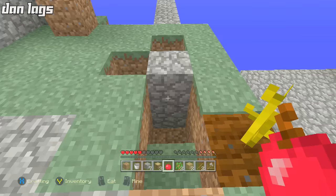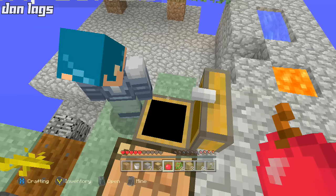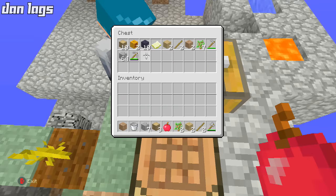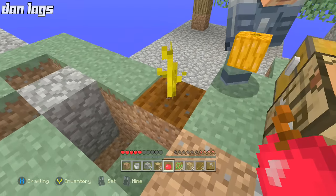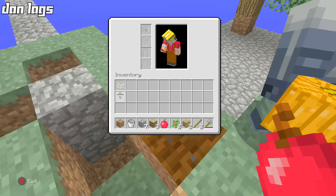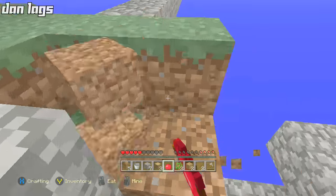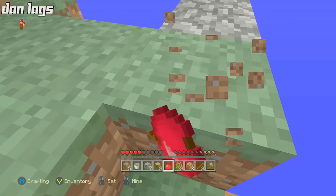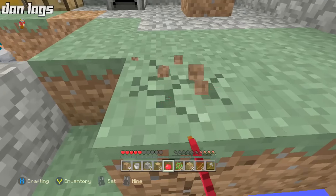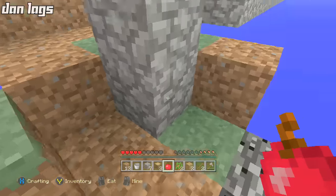You put the pumpkins into the crafting table to get the seeds. We do have the seeds — oh, it does drop a seed! Fantastic, so we have a pumpkin seed. Now we can get a good source of pumpkins. Oh, that block fell — a piece of dirt, Dan. I keep messing up. I already dropped the seeds for the melon that we probably needed.